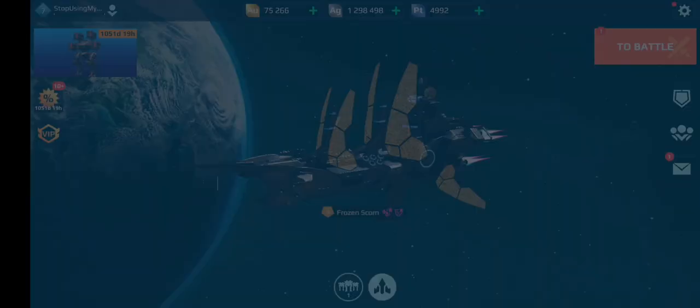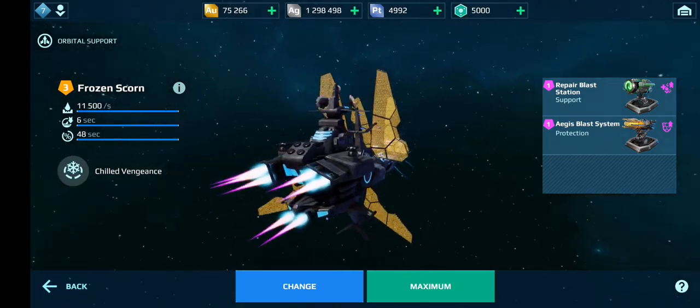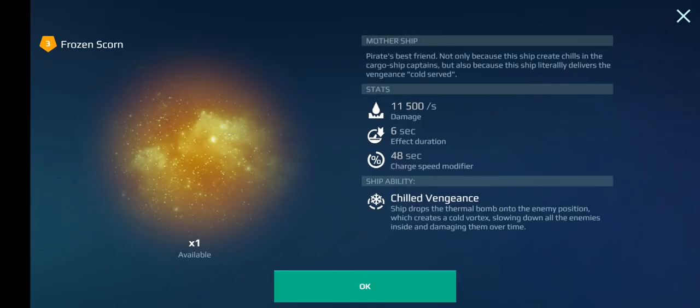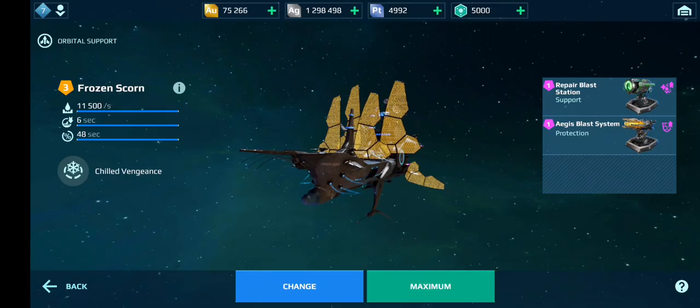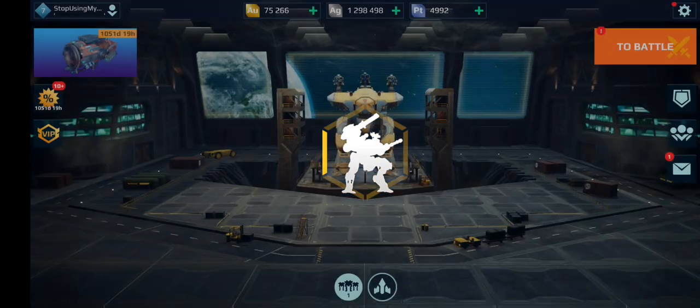There's also an amazing looking new mothership right here called Frozen Scorn. I like how it has built-in Aja shields to the actual appearance of the ship. I think that's really cool. It has one support turret and one protection. It drops like an icy blast, kind of like the Siren. So yeah, it's going to be pretty interesting to try and test this out.